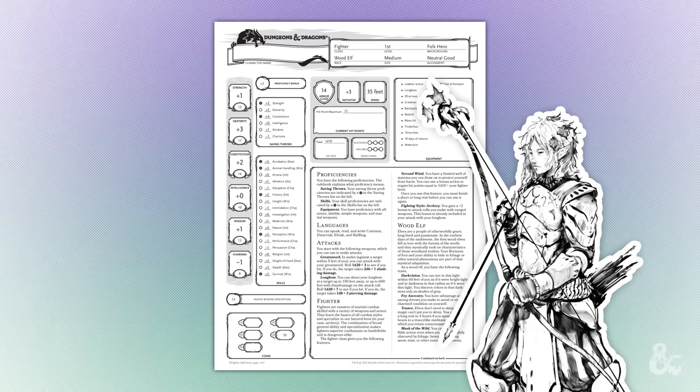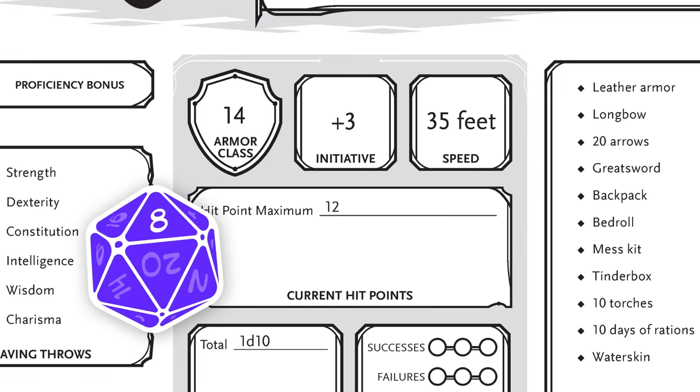For example, if the wood elf fighter rolls an eight, they'd then add their plus three initiative to that roll for a total of 11. You would then write down the order going from highest to lowest — the highest number will go first. Now let's run through some examples of how combat might look.